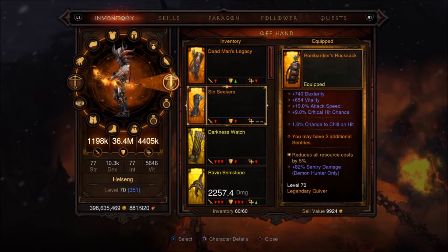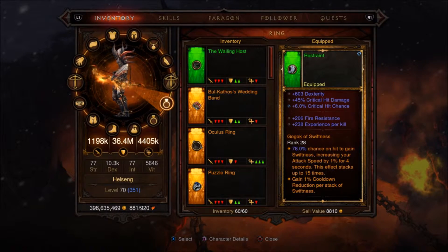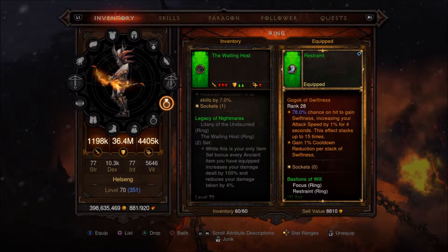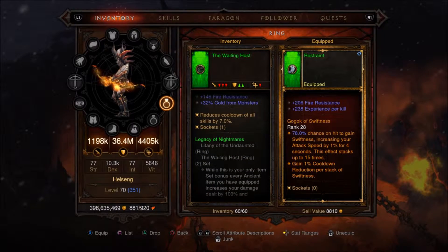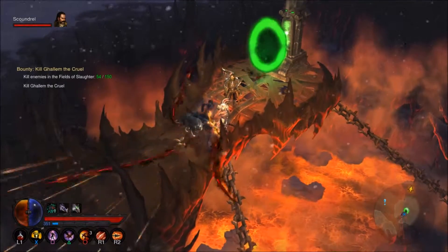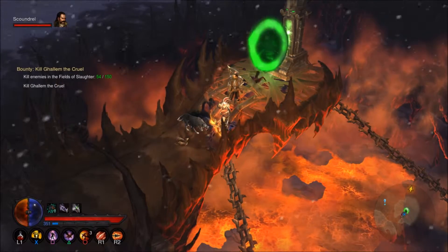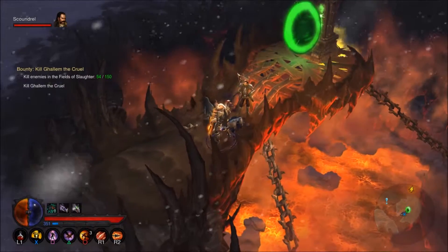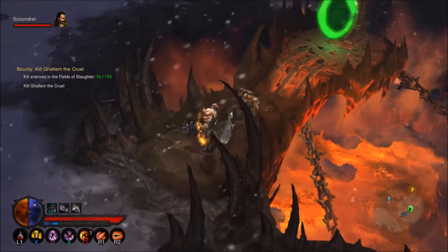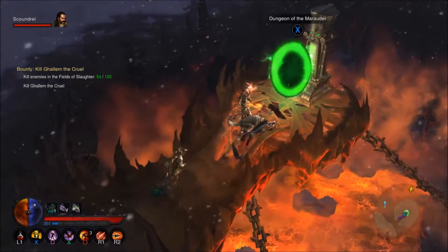Just so you guys know, there are set dungeons in this game but they're only for the main class-specific sets — not for things like Wailing Host or Legacy of Nightmares. So for the Crusader, Barbarian, Monk, Wizard, Demon Hunter, and Witch Doctor, they all have set dungeons for their main sets. I think there are three or four per character at this point.